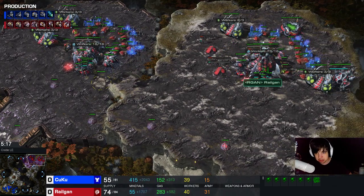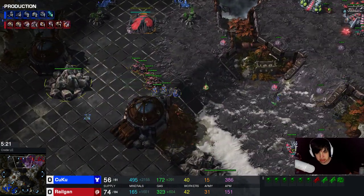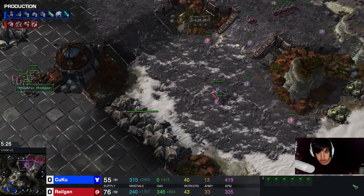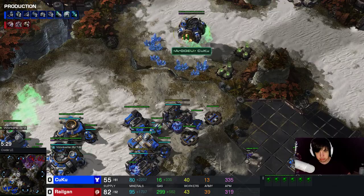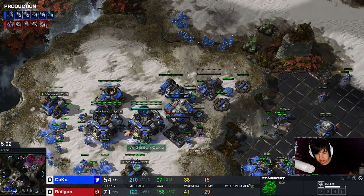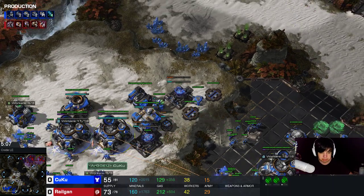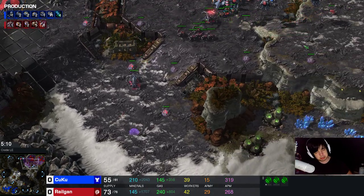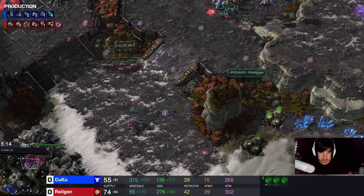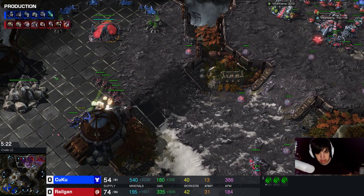I'm already preparing my transition by building the double evolution chamber. Here you can see the roaches fight the hellions - six roaches are enough to one-shot the hellions, so six roaches is usually the count you want. What I scouted is a starport with no tech lab, barracks, a factory with no tech lab, and a third command center. Even if my opponent does not go super tank heavy - and even if he does - I'd like to go for a roach ravager push. This is the modern three roach version.